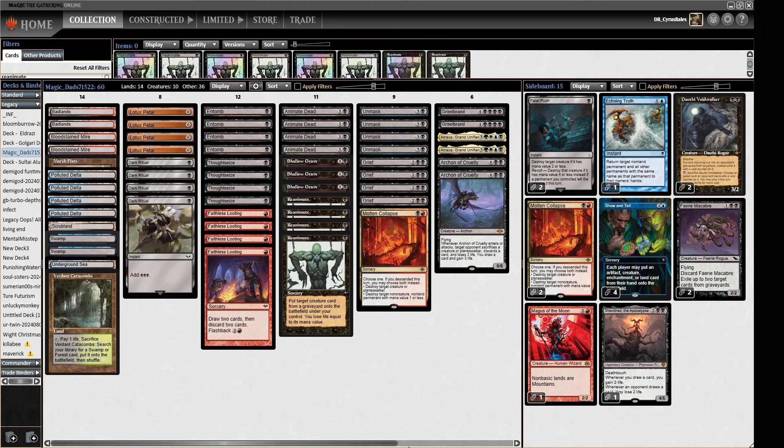If your opponent flashes in an Endurance when you reanimate, you Shallow Grave over the top of it and get to do the whole thing. It gives you flexibility in terms of timing. A lot of people are expecting the Rescaminator deck, which tends to go a touch slower — it's a turn two or three reanimate deck — whereas this deck aims to do its big thing on turn one.